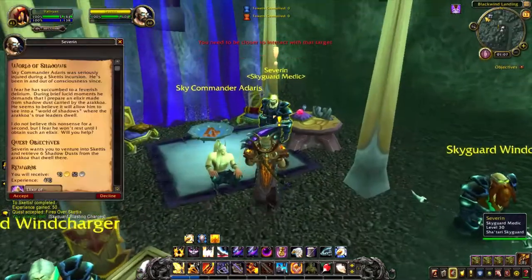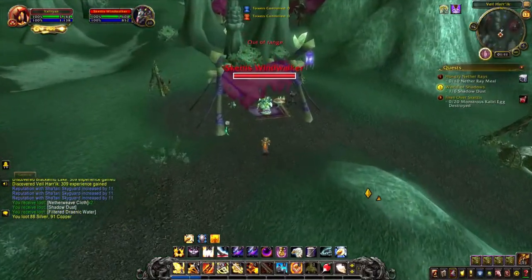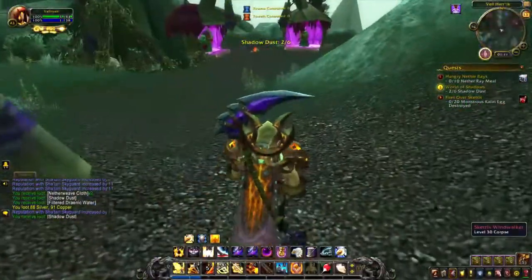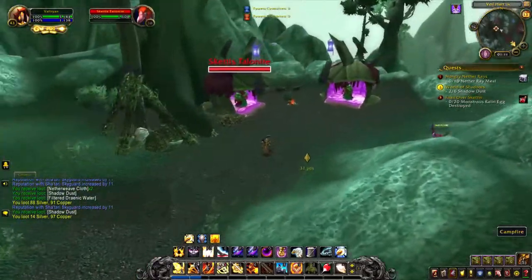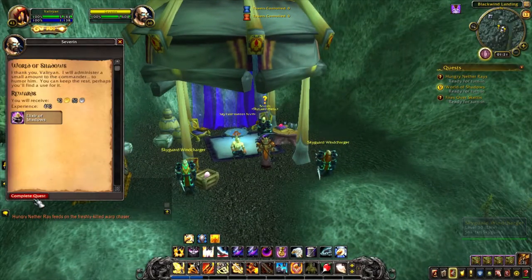There is also a quest called World of Shadows that will task you with collecting 6 Shadow Dust from mobs around Skettis. These are not 100% drop. However, when you turn in the quest you will get 250 reputation points and unlock a repeatable quest — meaning you can do it as much as you like, whenever you like — called More Shadow Dust. It's essentially the same quest: 6 Shadow Dust turned in, but it will give you 150 reputation points.